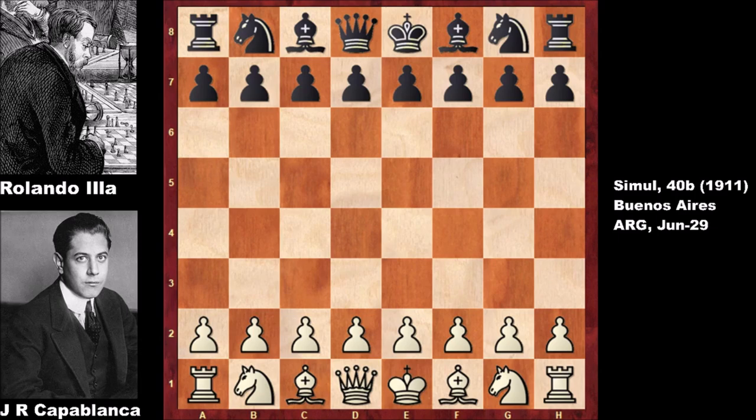Welcome back to another exciting chess game from the history of chess. In this game, Capablanca has the white pieces and his opponent is Ronaldo Ilia. Before you say 'oh, you're showing a game against a soccer player' — Ronaldo Ilia was one of the best Argentinian chess players at the time. This was a 40-board chess simul by Jose Raul Capablanca, held in Buenos Aires, Argentina, June 29, 1911.